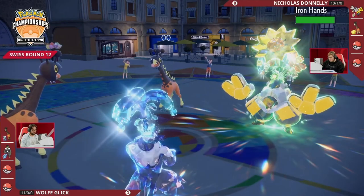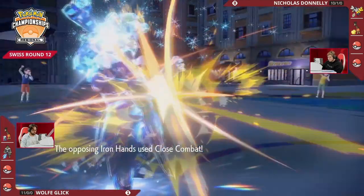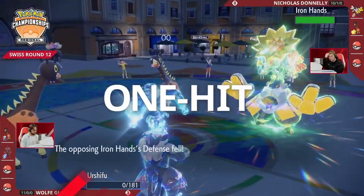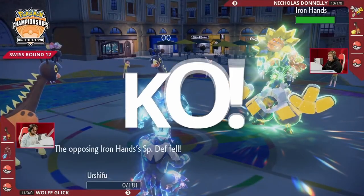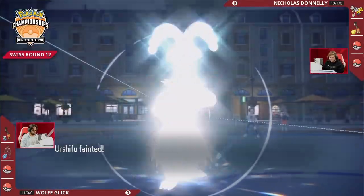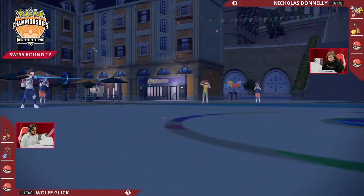Wolf opted for Surging Strikes and did not go for Close Combat. Iron Hands takes that like an absolute champion — doesn't need an Assault Vest to still be a tanky Pokémon. It's maybe 25% damage, just not nearly enough. It is a Close Combat though — but hey, either one of those would have gotten the job done: a one-hit knockout onto Wolf's Urshifu, and Iron Hands sitting pretty.